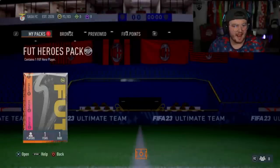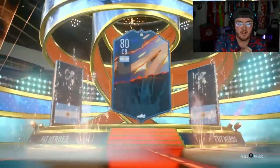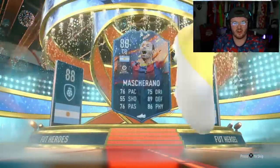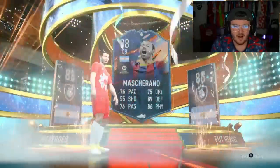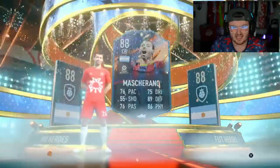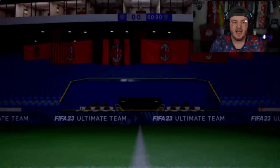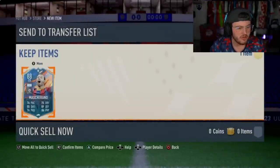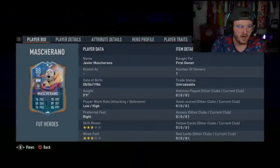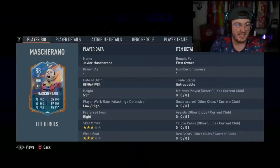Sasa FC next, come on. Please EA. It's going to be Argentinian centre back — oh, it's Mascherano. He's probably our worst one so far. Is he worse than Papin? I think so. It's not ideal. I don't think it's the least usable card in the world — at least this card is actually somewhat usable. I think you can play him CDM as well. He'll do a job at centre back. It's just not what you're looking for at the moment, but it's not the end of the world.